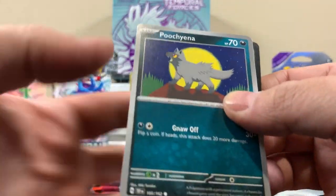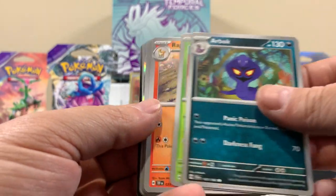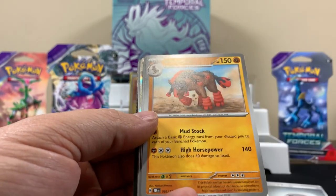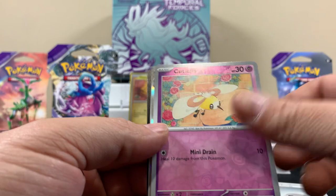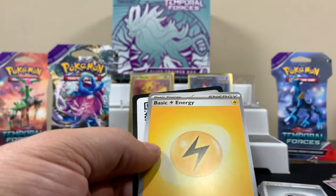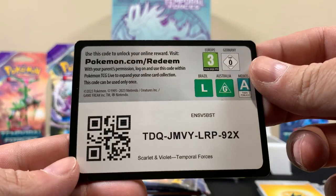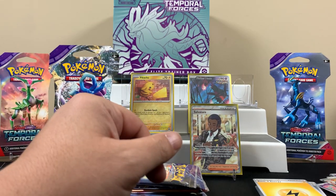Next pack — wait, I think we got something good? No, no. Did we get that card already? Yep. Code card. Garbage. You can show the code card the first time in a video — just pause the video and take the code. It's all good.